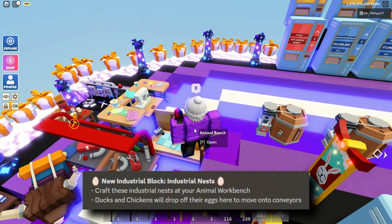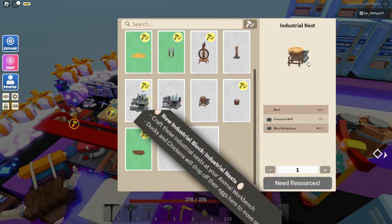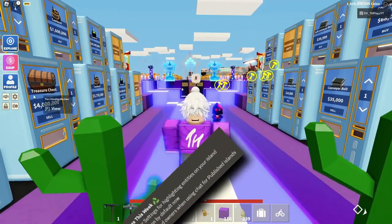They have also added a new thing in the animal workbench. If you head over to the animal workbench and scroll all the way down to the bottom, you can actually see there is a new industrial nest right there.